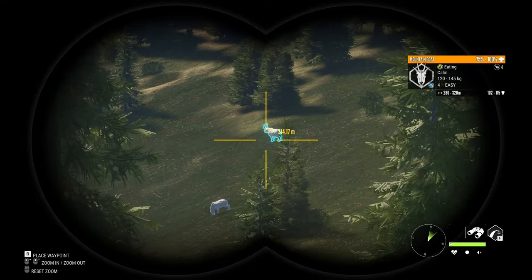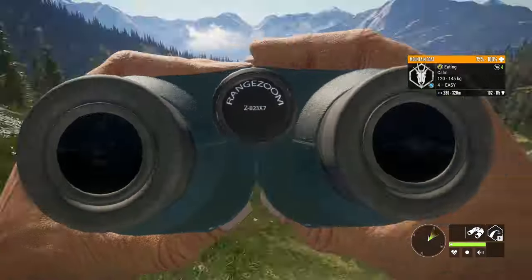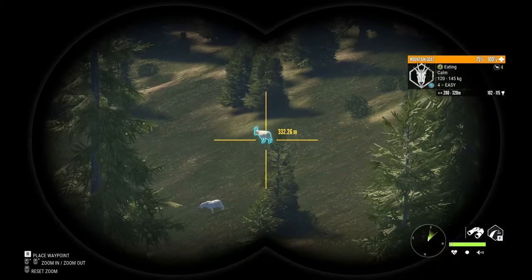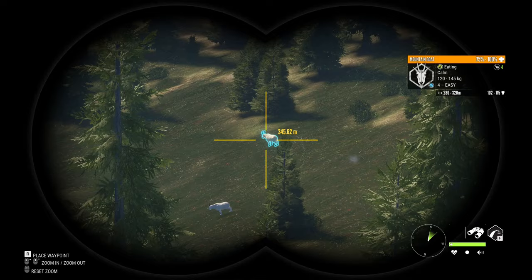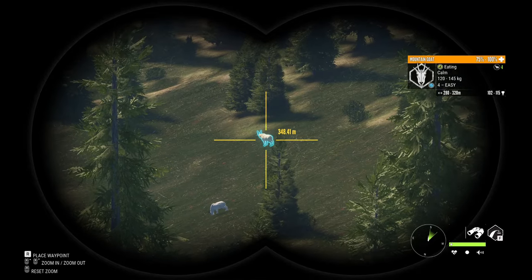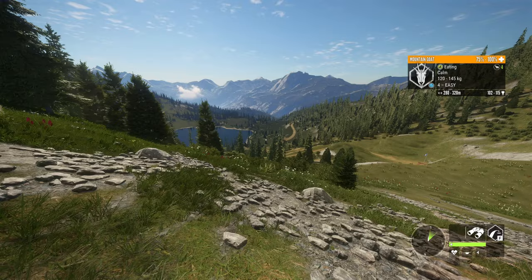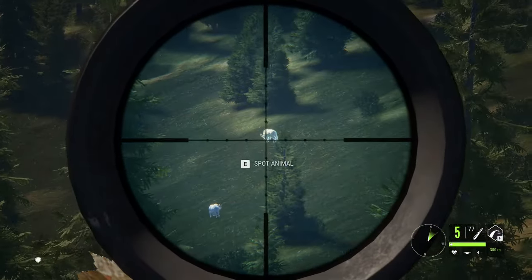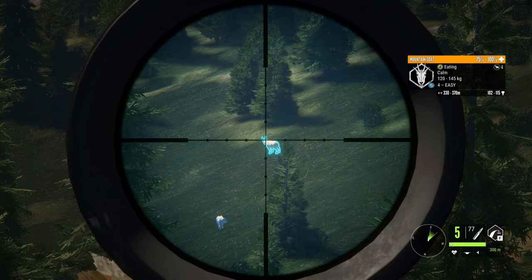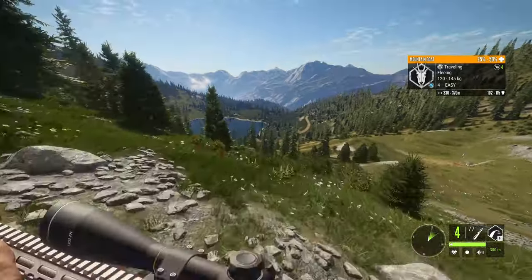We're gonna scoot back a little bit here and try to get to 350 meters for our first shot. We're at about 330 right now, going a little bit more — there's 340, there's 350, we'll be at 352 for that shot. Let's zero for 300 and go for this shot. It's going to be a very difficult shot, but actually not even that difficult — there we go, nice long shot.